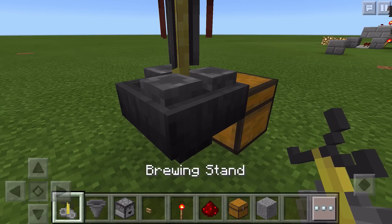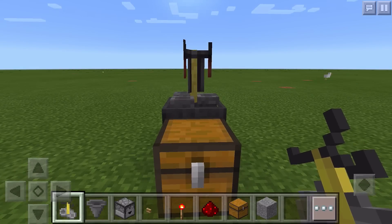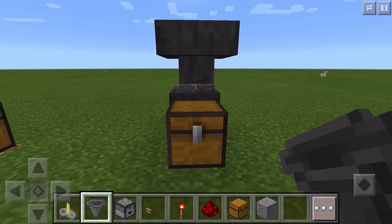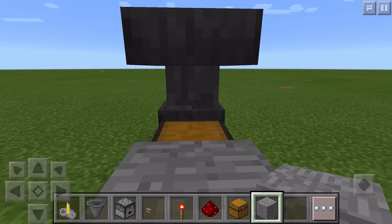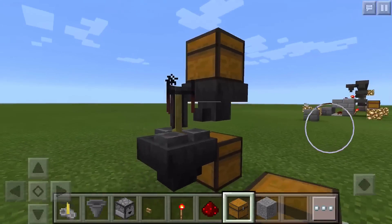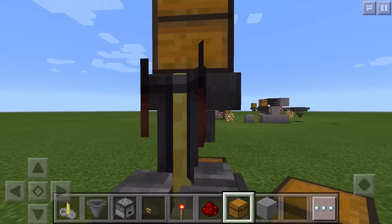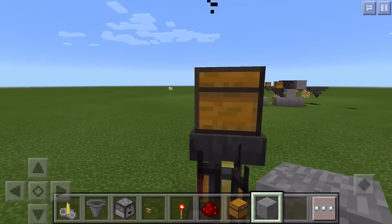On top of that hopper is where our brewing stand will go. We need to put in the way that the water bottles are going to get to the brewing stand, so we're going to put a hopper onto the front of that. This chest will still be able to open because of that being a transparent block. We're going to jump up onto this block and place a chest on top of the hopper. Next, we need to put a hopper into the top of this brewing stand, and this will be where our ingredients will start to go into.